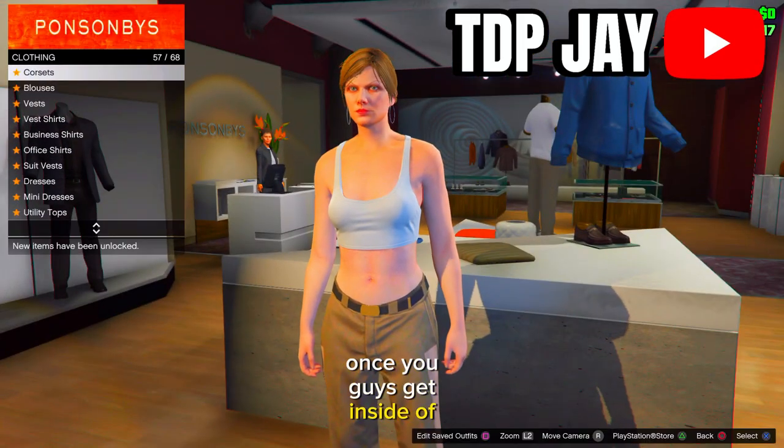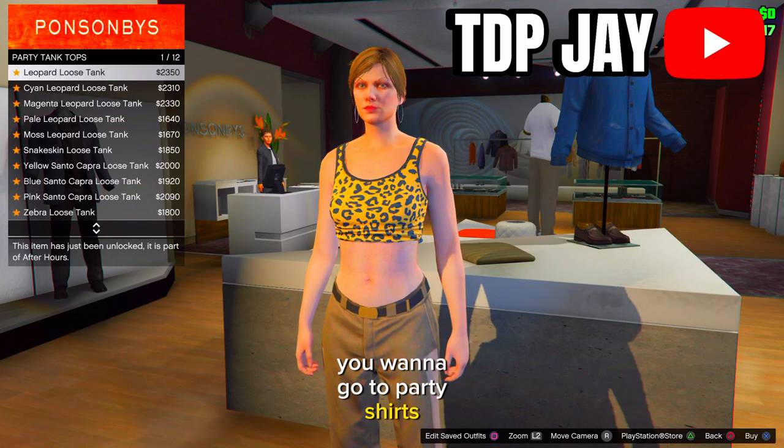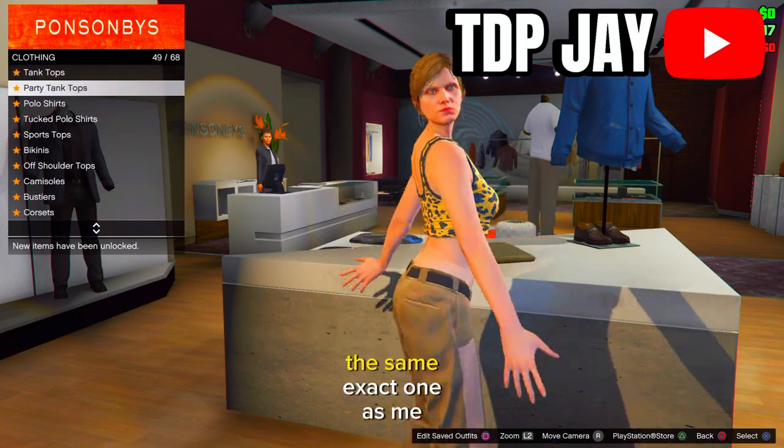Once you get inside of that store, go to Tops and then go to Party Shirts — specifically Party Tank Tops. Put on the same exact one as shown on screen.